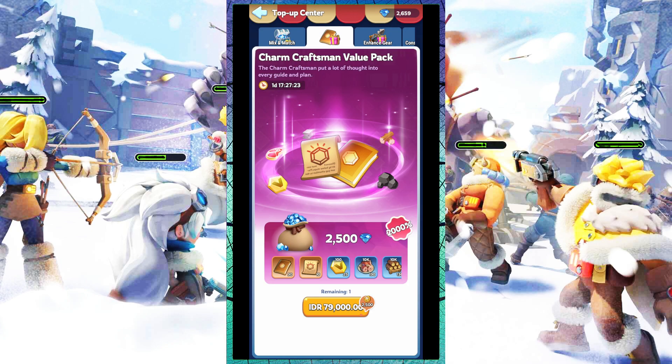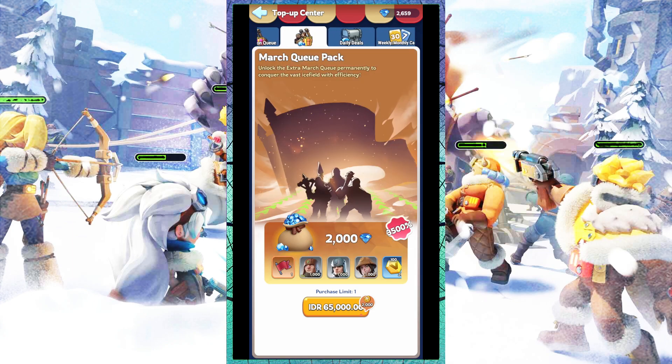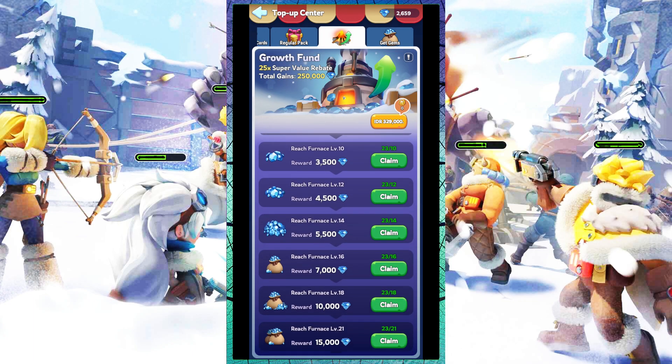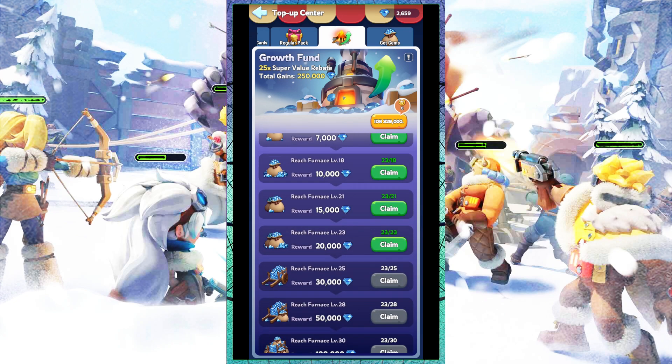Seventh, this last method is the fastest way to get gems. Of all the gem packages provided in the game, I highly recommend those of you who want to get a very large amount of gems to buy the Growth Fund package. By buying this package you can get a total of 250,000 gems, which is a very large number.